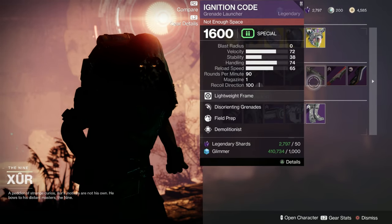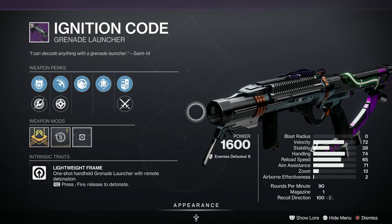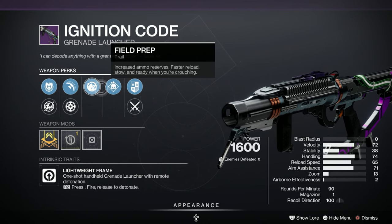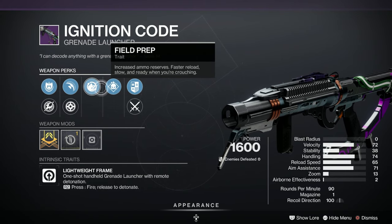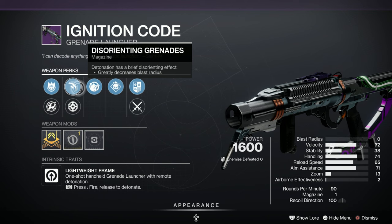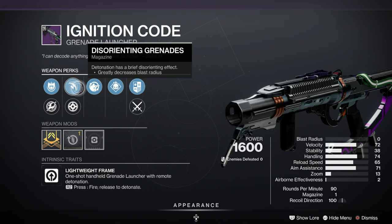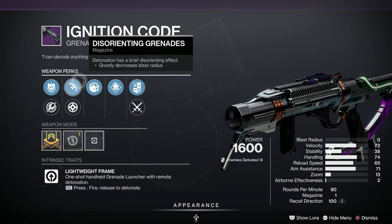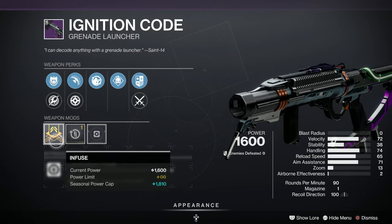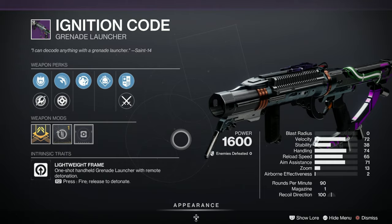Ignition Code Grenade Launcher. This is a pretty damn good roll - a B in popularity. We've got Demolitionist, which is excellent, and Field Prep, which ain't too bad. But we've got Disorienting Grenade - detonation has a brief disorienting effect, very, very useful. And with Demolitionist it'll stack your grenade energy up nice and quick. Implosion Rounds, Hard Launcher, and a Reload Speed Masterwork. Ignition Code - I'd buy that one personally.